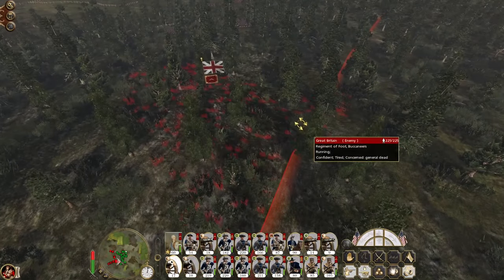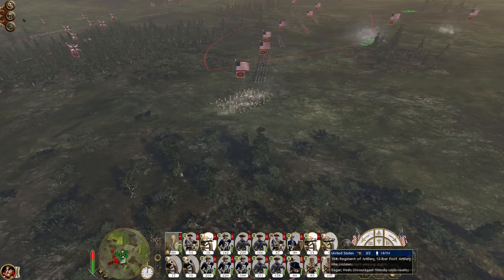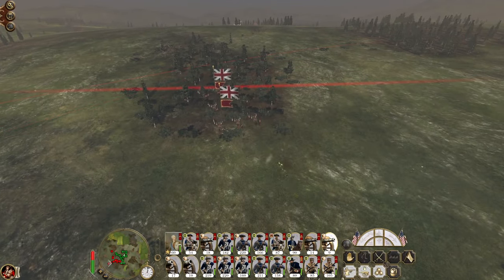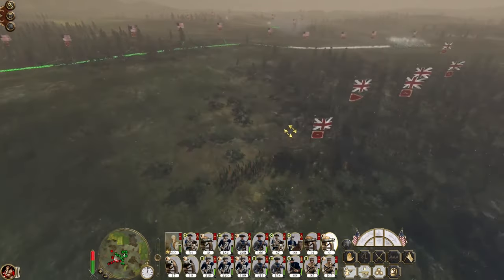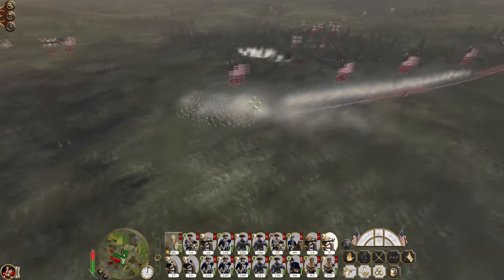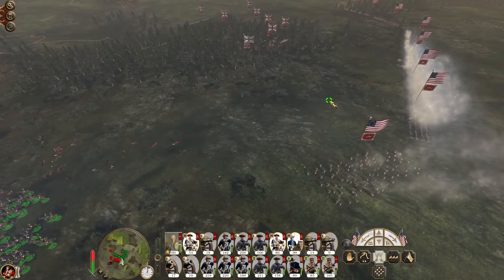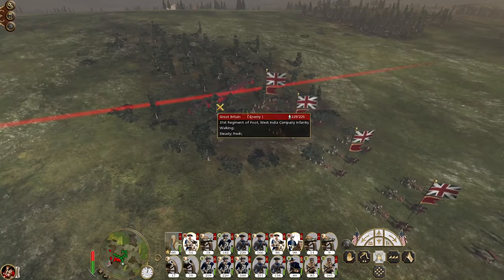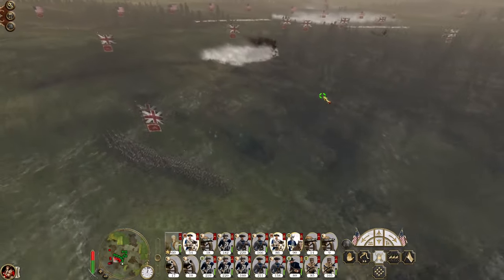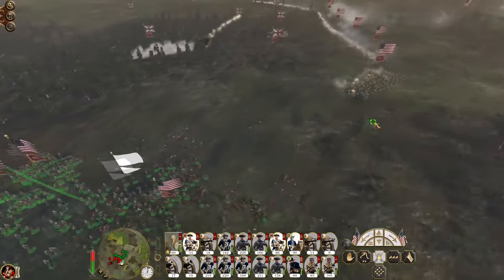Howitzers can start to engage the enemy infantry but they'll soon have to limber up. All my artillery switches to round shot — one unit aim for a different set of guns. The buccaneers got hit by grapeshot, now they're being engaged by round shot — unsurprisingly that's not good for them. Let's help our cavalry out.